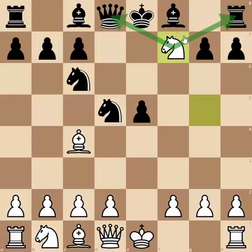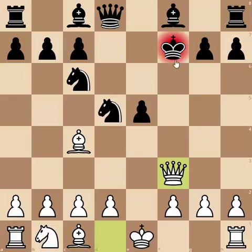Then white plays queen to f3, which forks the king and the knight. At this point, if you want to hang on to your piece, you have to play king to e6. This is the best continuation for black, and white has a slight advantage here. The attack is not decisive, but white definitely has compensation for the piece, and the engine even considers white better.